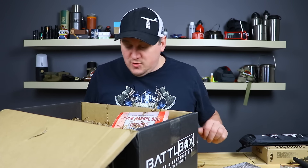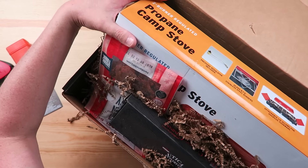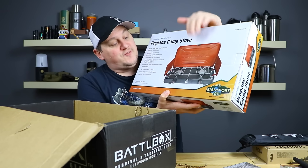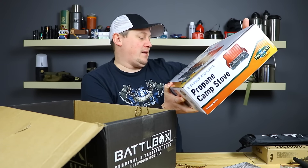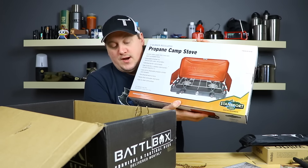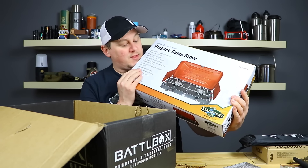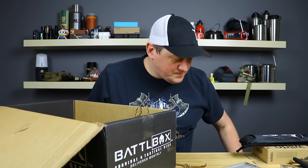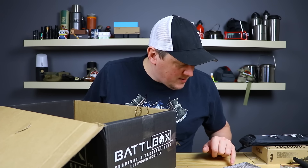Moving up to the Pro Pack at $99.99 — you get everything in the Basic and Advanced Packs, plus the StanSport two-burner camp stove. Battle Box is not scared to throw big items in their boxes. It's a full-on traditional camp stove — you hook a butane bottle up to it and you have a flat top for cooking. Great for car camping and also a great backup burner if the power goes out. They give that a $72 value, almost paying for the whole $99 Pro Pack.